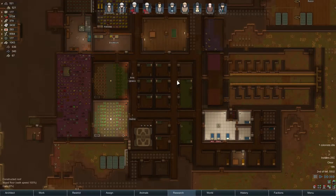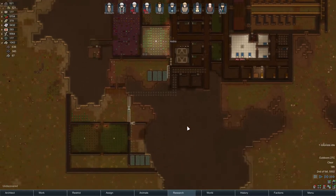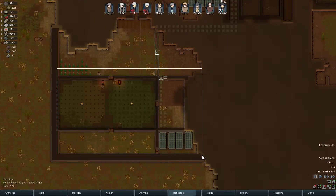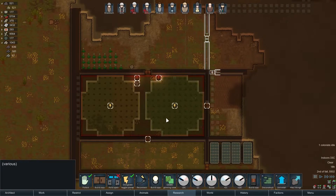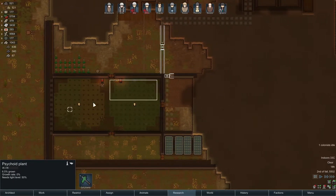Hey everyone, timer over here bringing episode 29 of our RimWorld Alpha 16 playthrough. Last episode we began building a drug lab area down here. We got our drug crops — we have some hop plants, some smoke leaf, and some psychoid growing in this hothouse.